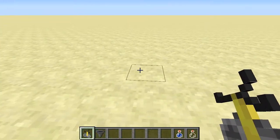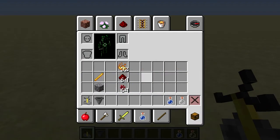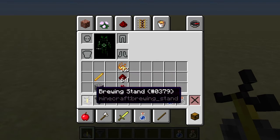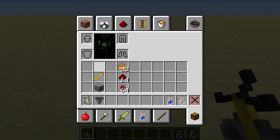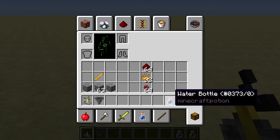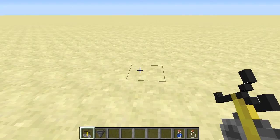So you've been to the nether, you've collected blaze rod, you've got your bit of cobble and you've made your brewing stand — that's the recipe, three cobble and one on top. You've got your ingredients ready, some blaze powder left over from killing the blazes, some water bottles, glass bottles.